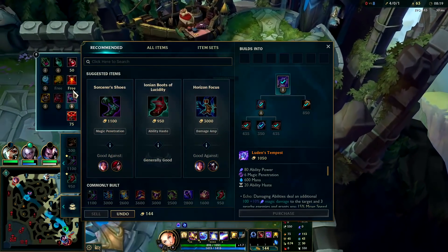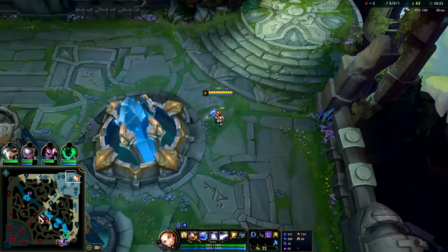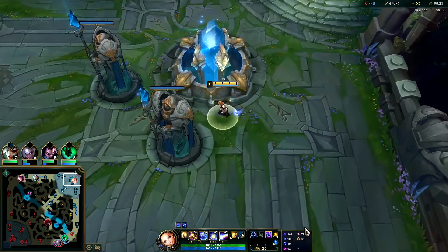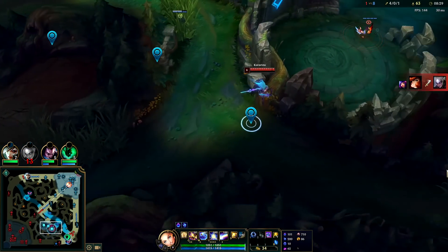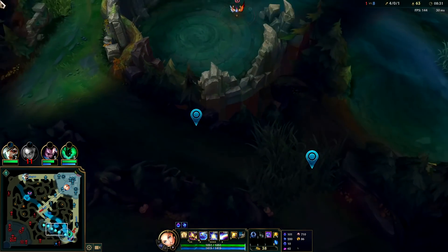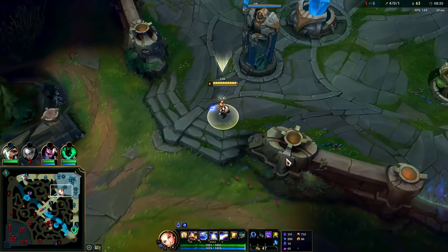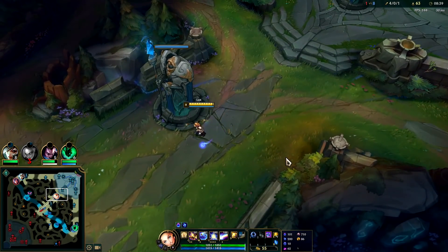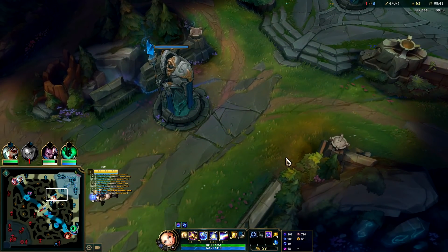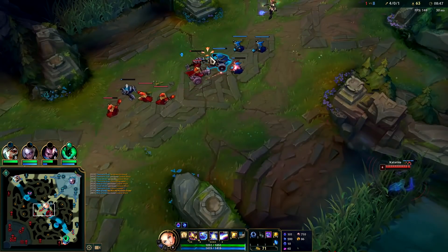We got our full Luden's. I'll grab a refill — refill feels really really good. We're going to ping out Katarina, she's going in for the roam. Not only are we pinging her location, but we're pinging where she's going. Just pinging your teammates doesn't give them enough information — oftentimes it makes them resent you because they don't know what you're trying to say. Try to be as clear and concise with your pings as possible so your teammates won't mute you.